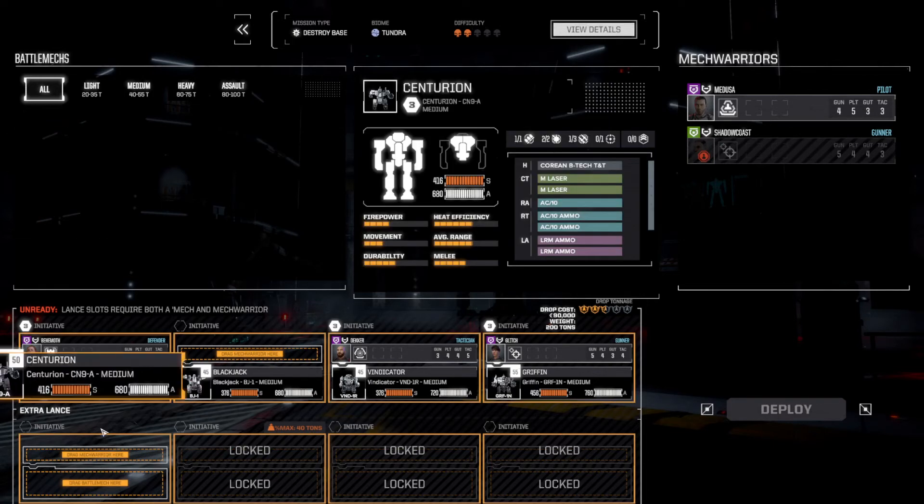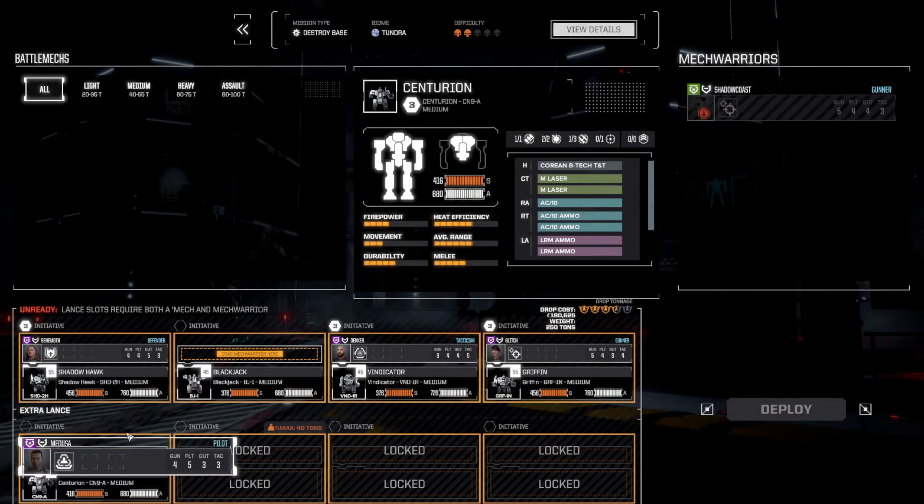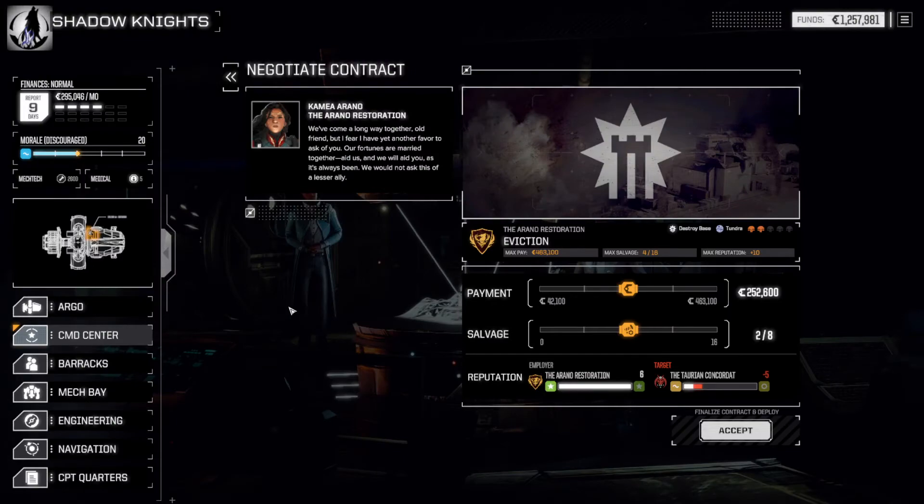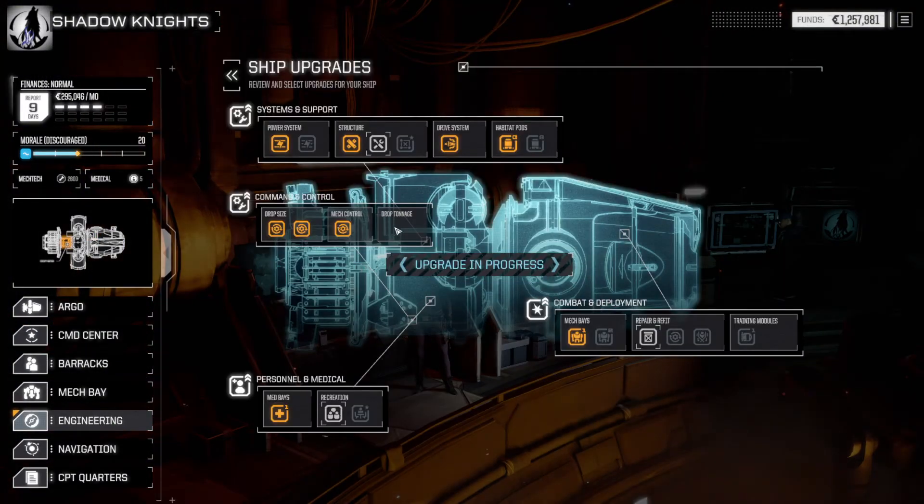Right now I can only deploy one additional mech, so I can put someone in there and deploy with five mechs. As I upgrade different aspects of the Argo, that will unlock additional options here. They kind of expand just like the regular ones, where more options become available as you build and upgrade different things.